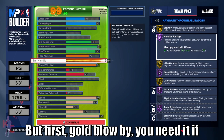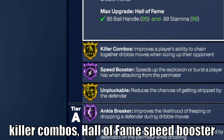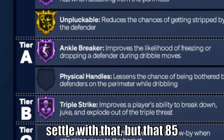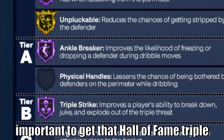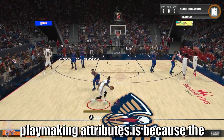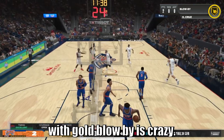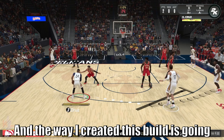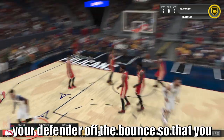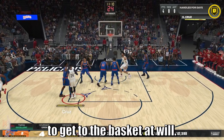First, Gold Blow By — you need it if you're a small guard, and I'll show you why later. I also wanted to get Killer Combos, Hall of Fame Speed Booster, and Gold Unblockable Ankle Breaker. I'm not sure where I'll settle with that, but that 85 acceleration is also going to be important to get the Hall of Fame Triple Strike badge, which I'll show you the purpose of later on.